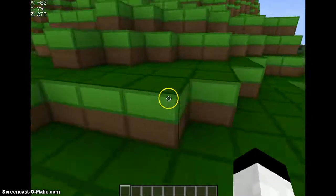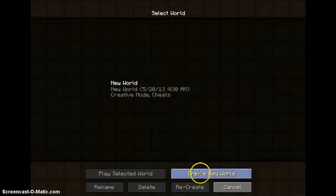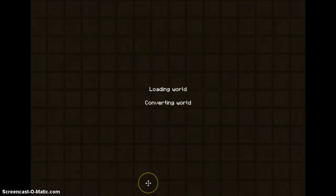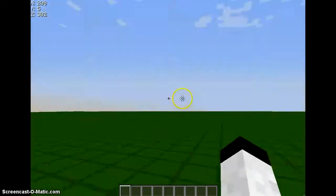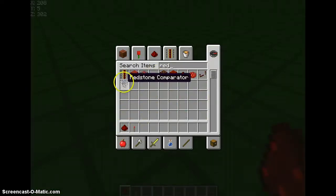We're gonna need a good flat place to start. So let me just create a new world — YouTube flat — make it creative, super flat. Now we've got our world. Now we need to get redstone, redstone torches just in case, redstone repeaters, some pistons, and a lever.